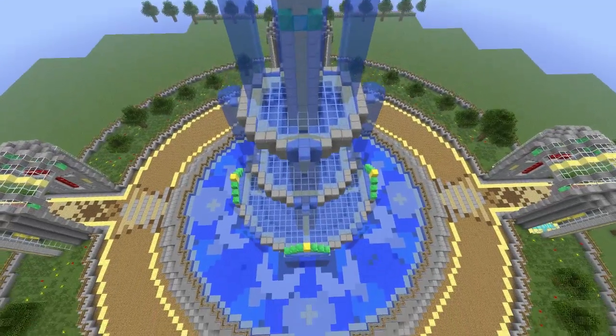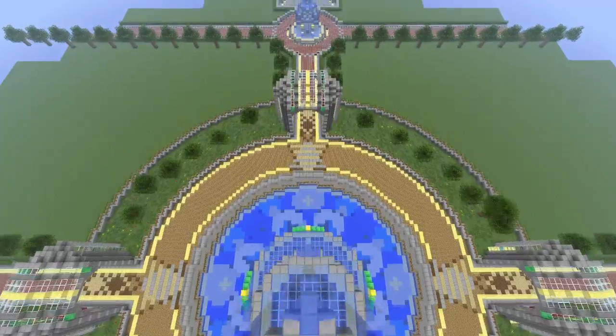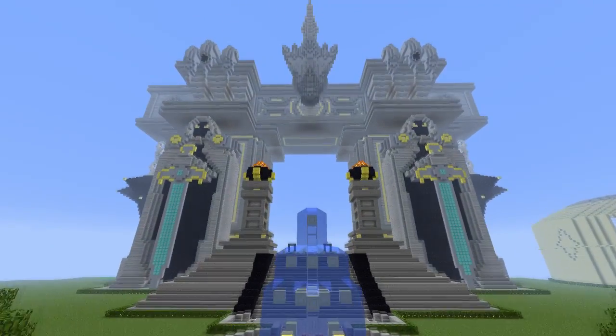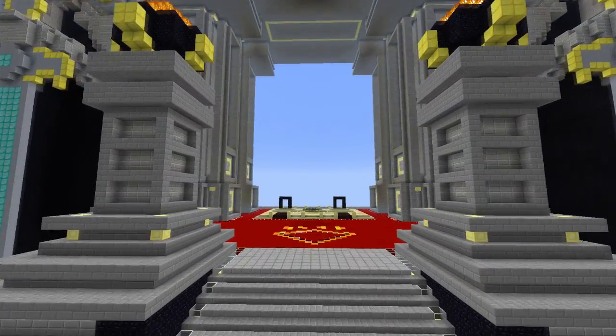This is a new spawn point and I wanted to come out with something different, so I decided to go ahead and build this gigantic fountain. I hope you guys like it! And here we have the portals — it's one heck of a gigantic build. Inside you can find the End and the Nether portal.